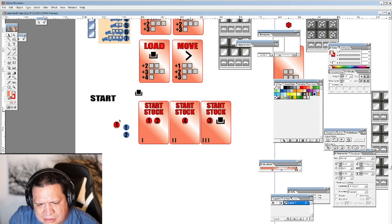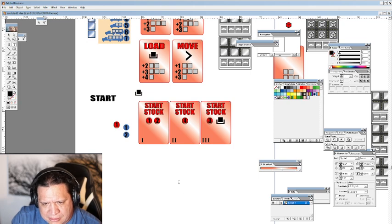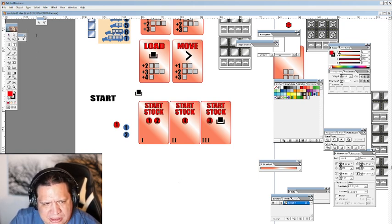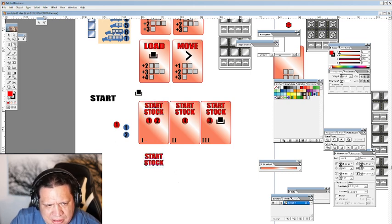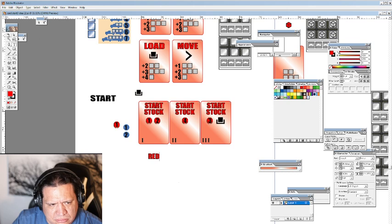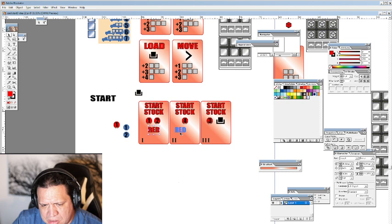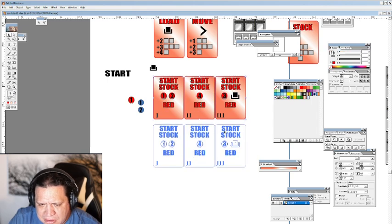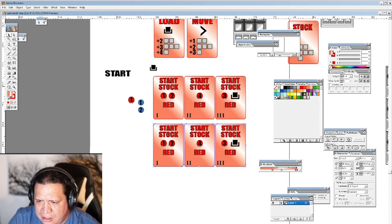We're going to make the same thing — this is the red start stock. We'll just write the word 'red.' I don't think we need to, but just in case — we want it the same size. Actually we want it the same size, so let's just do that and we'll write 'red,' just in case. Later on we'll have it on there in case there are colorblind people — they'll have at least the color of the card written on there. And we'll make these the blue company for now — change that to blue.